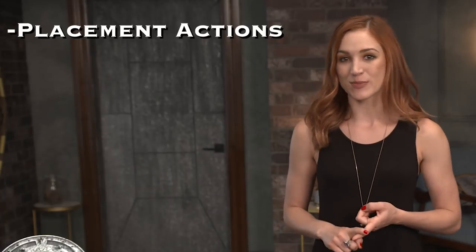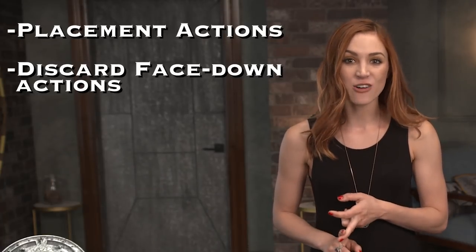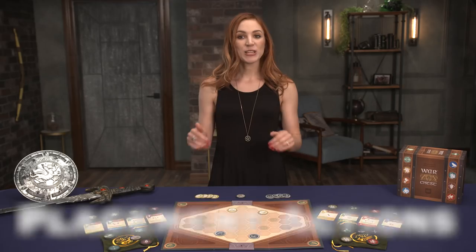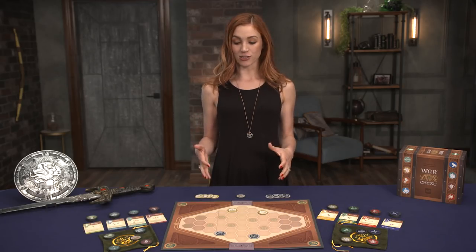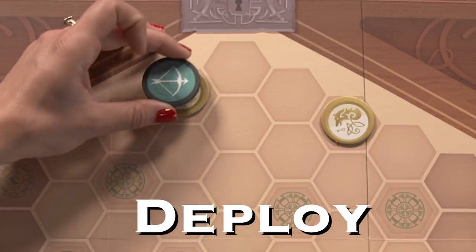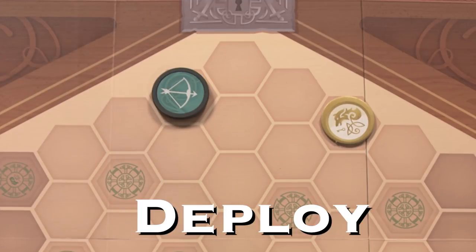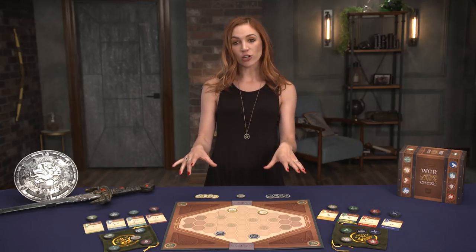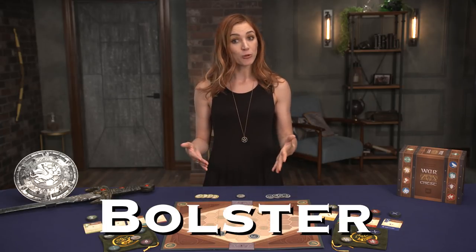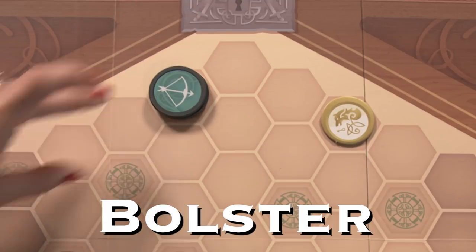We've got placement actions, discard face-down actions, and discard face-up actions. Placement actions are the only way to get your units on the board. The first action, Deploy, allows you to place a token on an unoccupied location you currently control, creating a unit on the battlefield. You may only have one unit of that type on the board at a time. However, another placement action, Bolster, allows you to add a coin to a matching unit on the board, making it stronger.